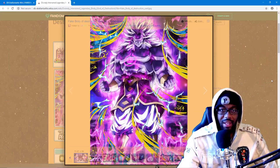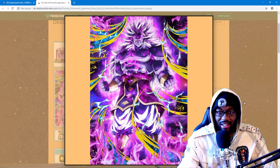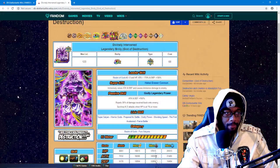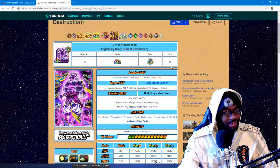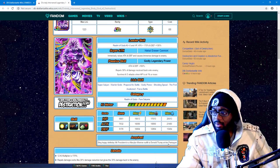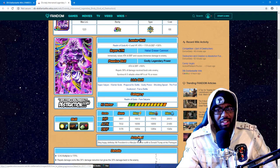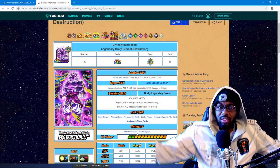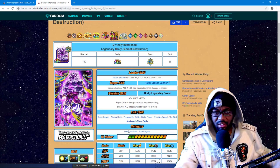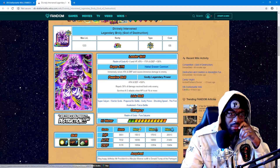God dang Broly. Damn, just damn. That's a dumb nail right there. So far, that's the god dang thumbnail. God dang Broly, holy — his stats: 20,000, 21,000, 15,000 just on the TUR. Just on the TUR.